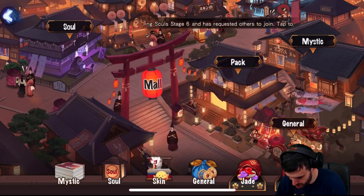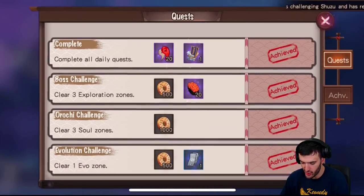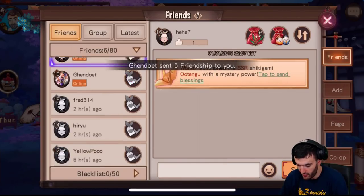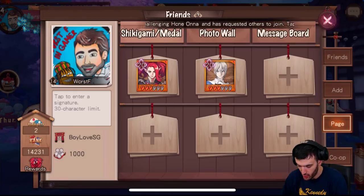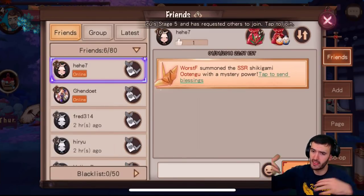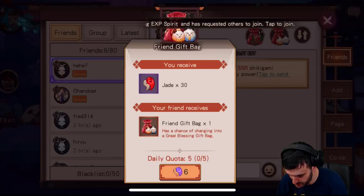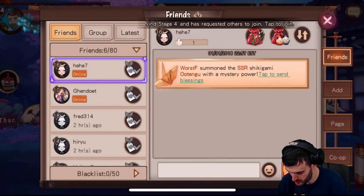That covers the mall — it's where you just buy your stuff. Let's head to Quest — this is your daily quest section. Make sure you complete your daily quest every day, you get some good rewards. Achievements are just the achievements. Friends is where you add friends — this is your page where you can add pictures and leave messages. For co-op you need buddies — it's good for everybody if you get a group. If you guys want to join me, hit me up. For six jade you can get 30 jade and your friend gets a reward too.